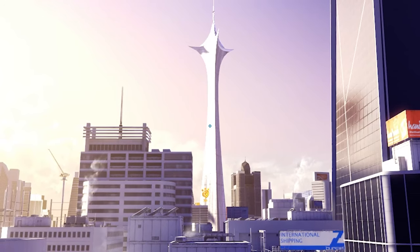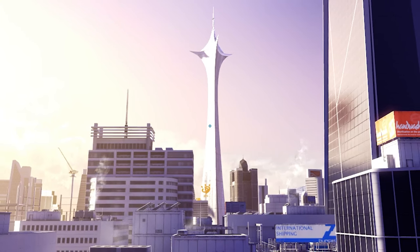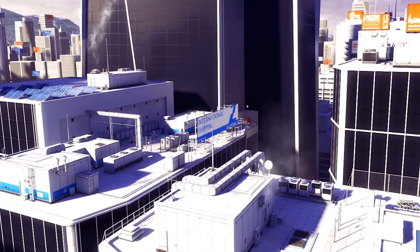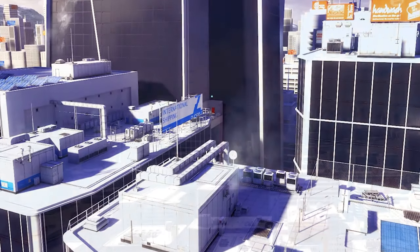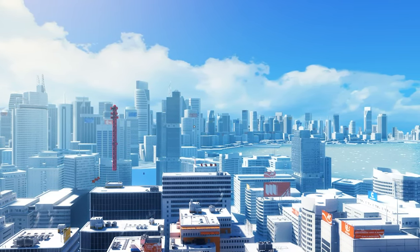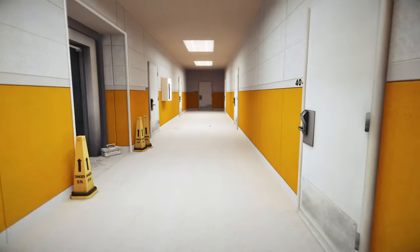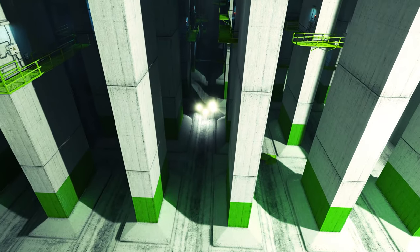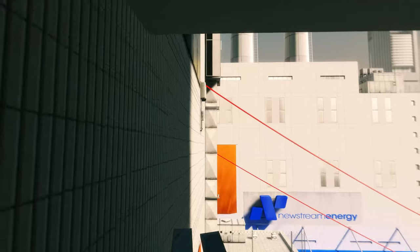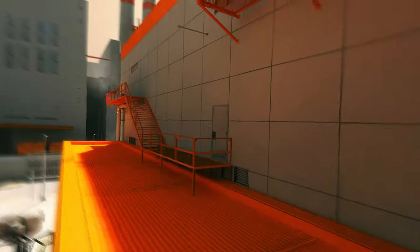With everything in place, Mirror's Edge's distinctive art style managed to make the game stand out. The minimalist aesthetics were amplified with the excessive use of neutral colors, immaculate environments, and minimal to no clutter. The city in which the game takes place looks to be inspired by real-life locations such as Hong Kong and Singapore. It's filled with skyscrapers and construction sites, and while some missions take place at indoor or underground locations, for the majority of time, rooftops are your main playground. Occasionally, the peaceful and serene environments are disrupted with striking colors to purposefully grab your attention and give you a hint of where to go next.